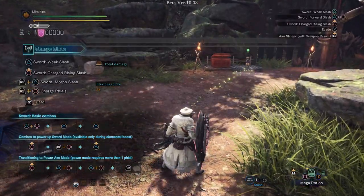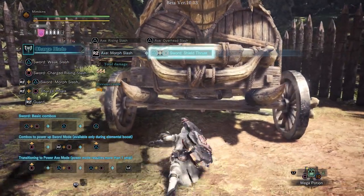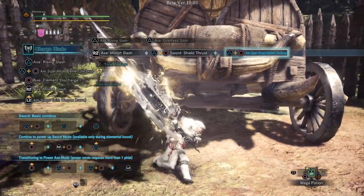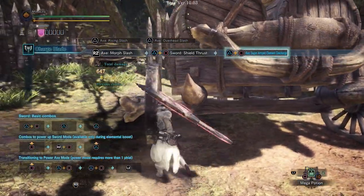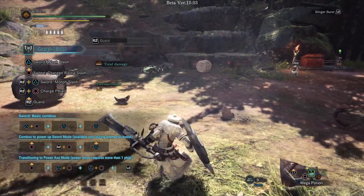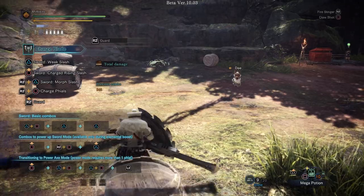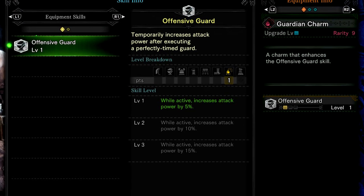This might not sound like a huge deal, but bear in mind Slinger Ammo can flinch or KO a monster, and these few extra seconds can help make sure you land your Super Amped Elemental Discharge. If your guard skill isn't high enough and your character gets knocked too far back, you won't be able to use Slinger Burst. For those of you who love to use guard points in their gameplay, Iceborne brings a whole new skill called Defensive Guard, which will increase your attack power after a perfectly timed guard.